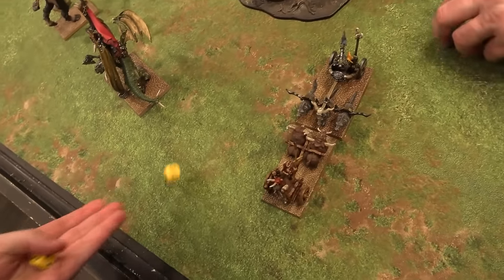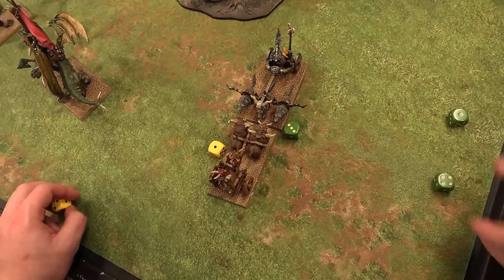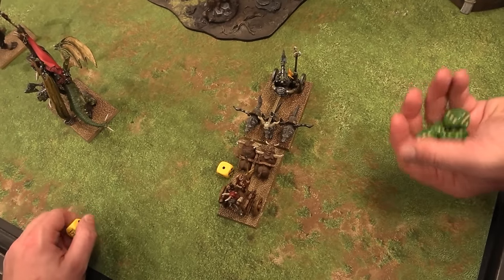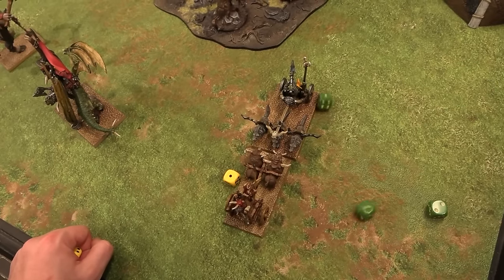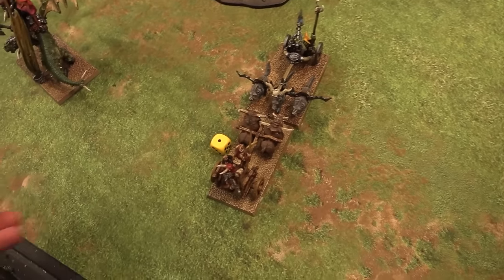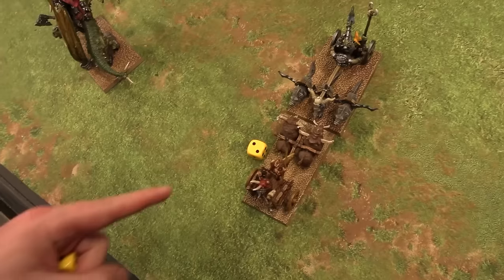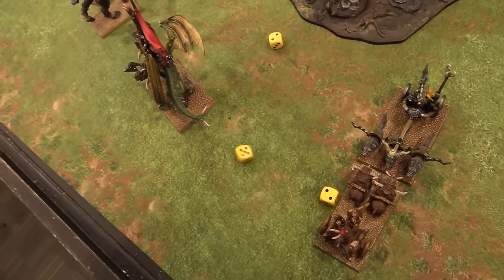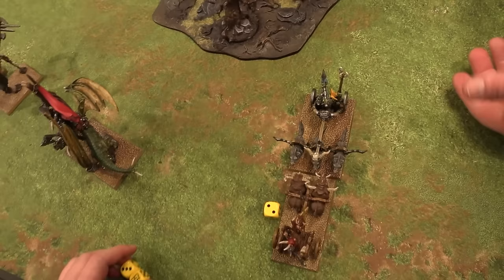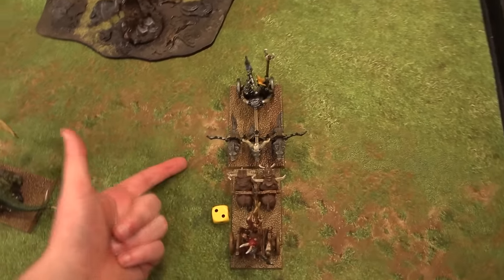Combats begin. Primal Fury on the Gorgon — passes. One impact hit, then D3 gives two. One wound through the chariot's toughness 5 — saved. Goblin crew spears score a hit at strength 4 minus 1 — one damage to the chariot. The boar's great weapon hits and wounds at strength — minus 3 AP. The chariot has Armor Sword still — failed save. Troll Pants regen! Light chariots are always unit strength 3 — heavies are 5 and always get closed order. Combat result: Steve did 2 damage to me, I did 1 damage to him through regen. No musicians on either side — tied by nothing, combat is roughly even.